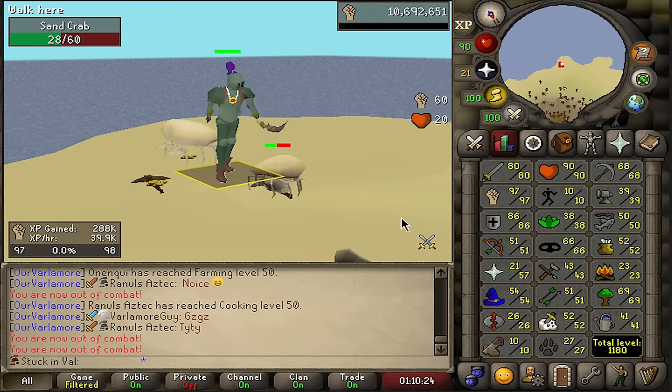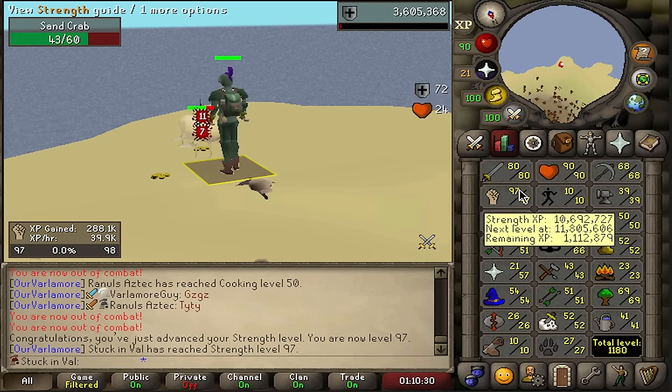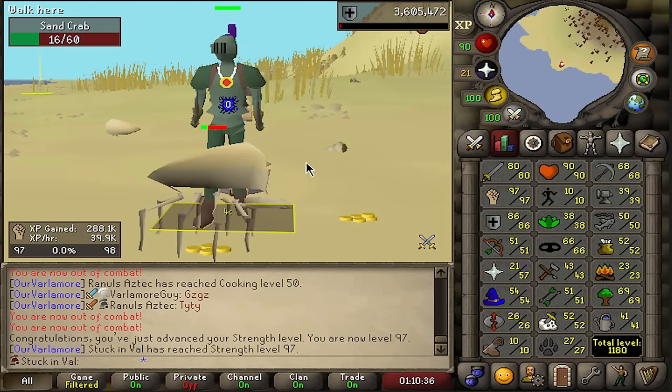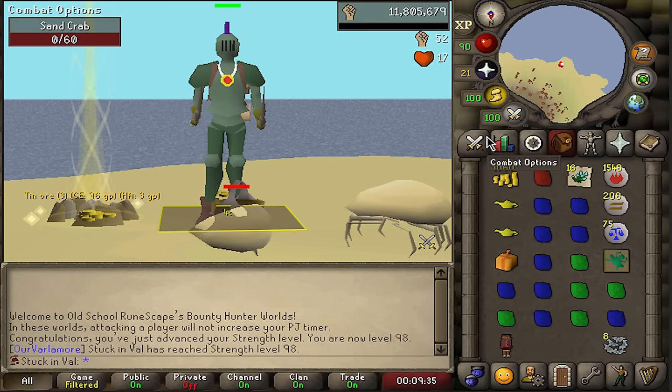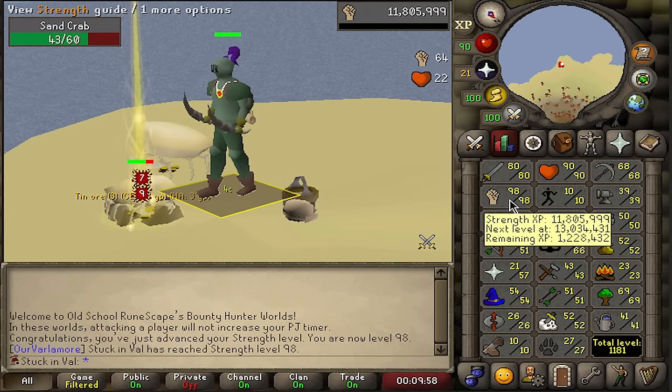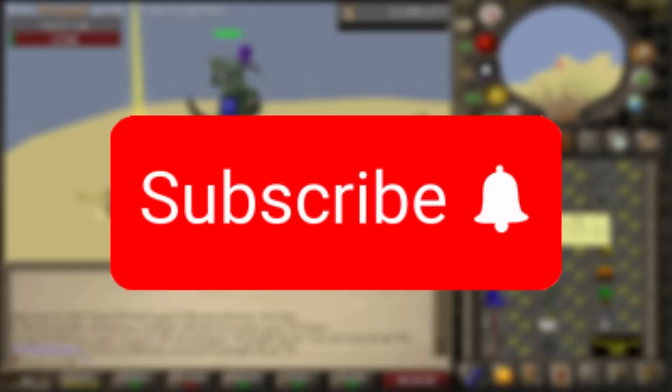Just a few more hits and here it is, level 97 strength. Only two more levels to go and approximately 30 hours, if not a little bit more, to get from 97 to 98 strength. There it is, 98 strength on the Varlamor locked account. How about I spend the next 35 hours getting 99 strength? And all you do in return is click the subscribe button.